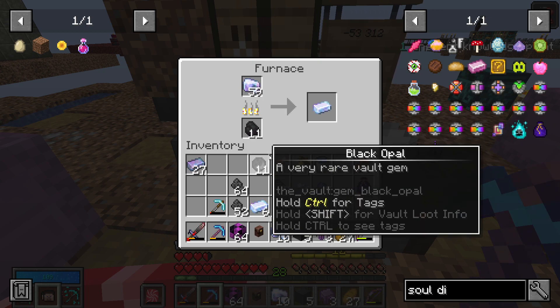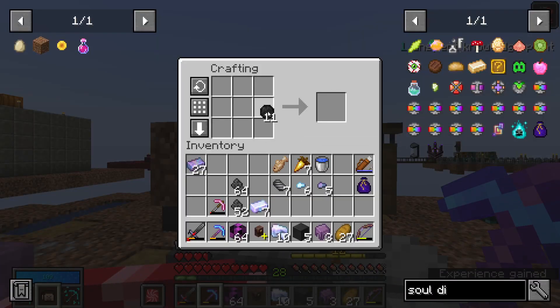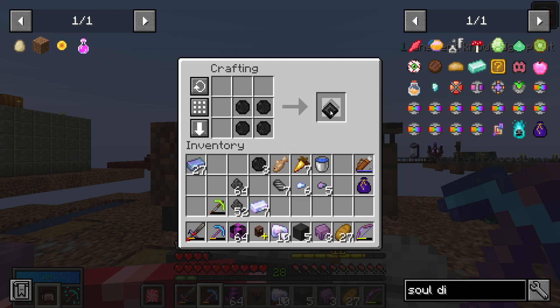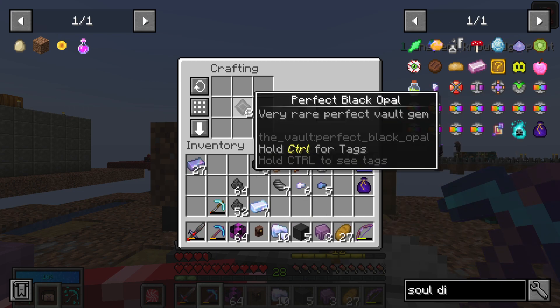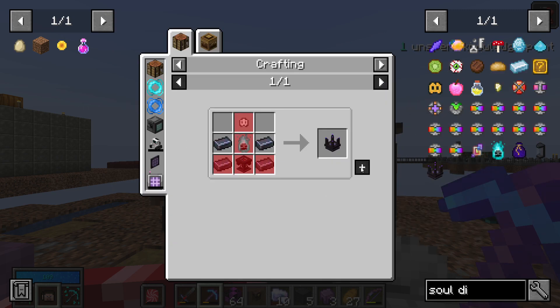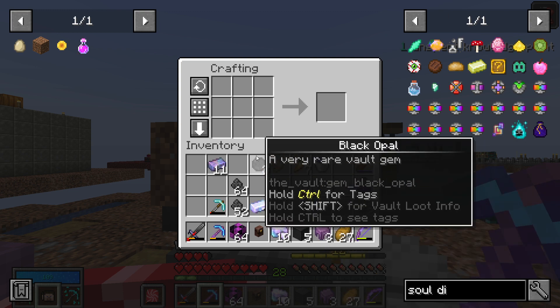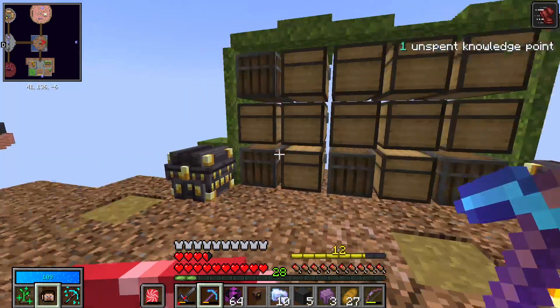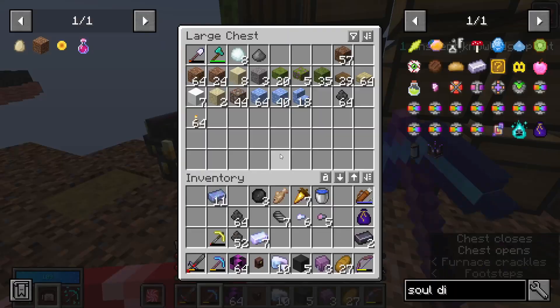We also need a bit more black opal. I'm pretty sure we need four of these for the actual ingot, because you need one per thing. That is two ingots, and I'm pretty sure it's four — as you can see we're missing two still. So we're going to need about five more black opal. I guess that's our main goal inside the vault.